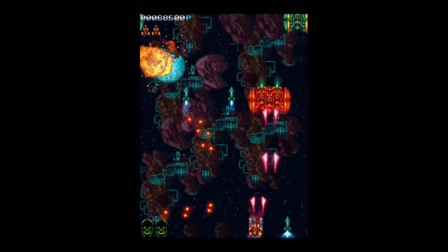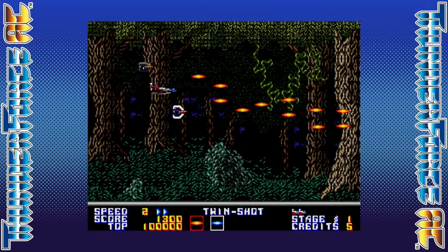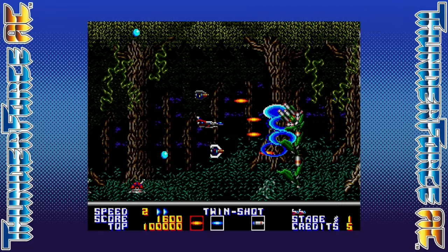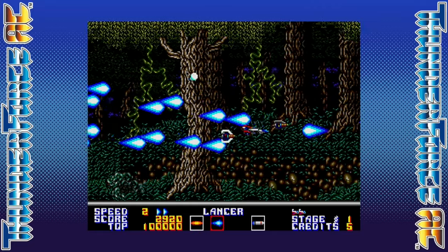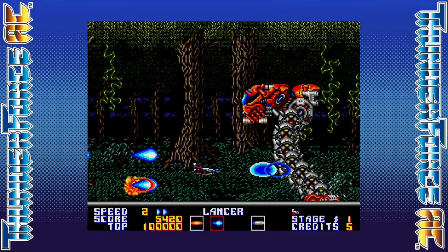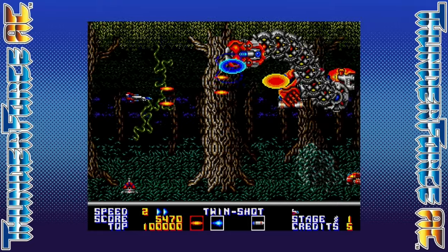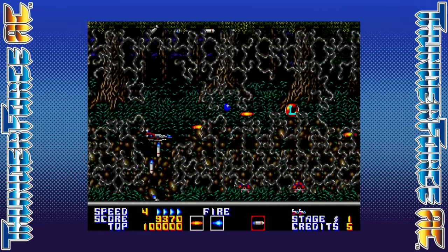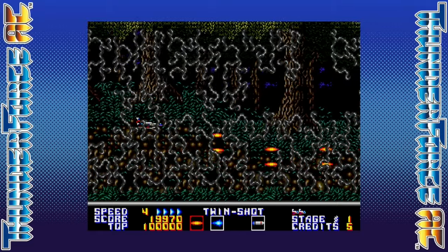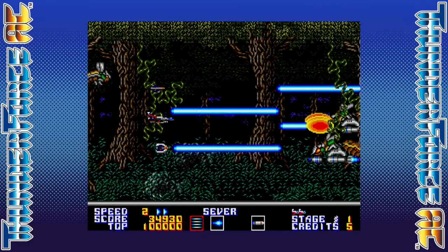Number 15 on my list is an absolute classic called Sega Ages Thunder Force AC. This is a legendary arcade retro horizontal shooter that made a name for itself back in 1990. You'll be blasting through the armada of the evil Orn empire across five diverse alien planets while heading for the treacherous Orn base. This Sega Ages version adds nice bonuses like an arcade cabinet display with ambient sounds, unlocks for more ships from other Thunder Force games, save states, a kids mode, and a decent chiptune soundtrack. It retails for $7.99 and you'll need about 75 megabytes for the install.